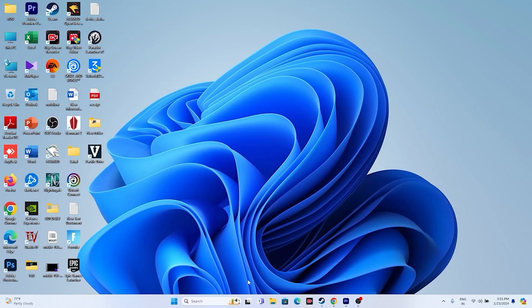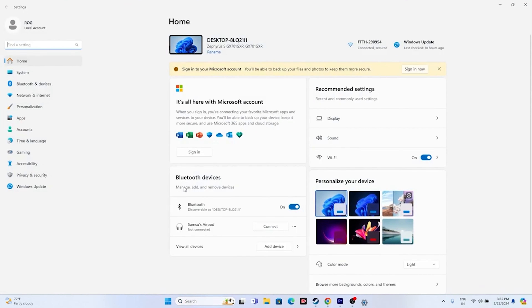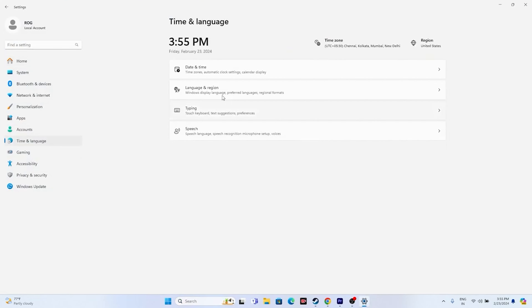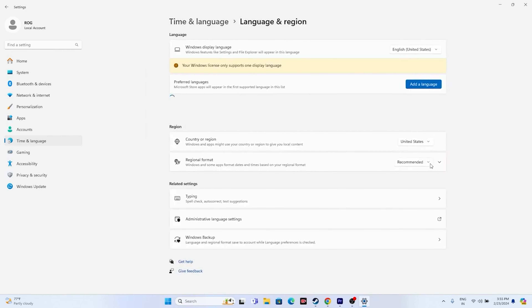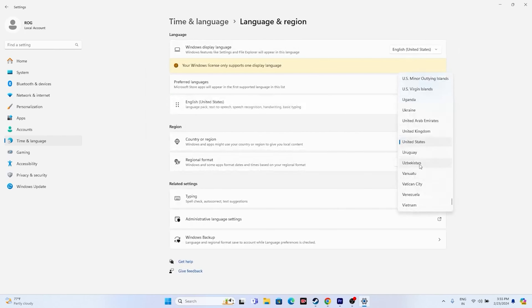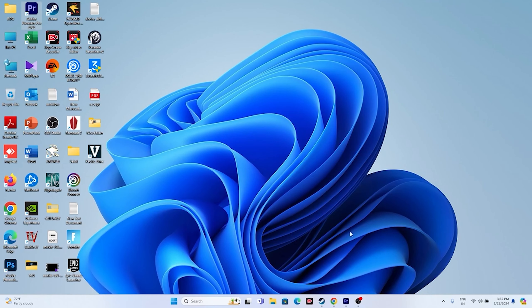If that doesn't work, make sure the date, time, and region are correct. Go to Settings > Time & Language > Date & Time and make sure the time zone is turned on, time is set automatically, and all three settings are turned on. Then go back to Language & Region and make sure the region is set correctly according to your country. Once done, close everything and try launching again.